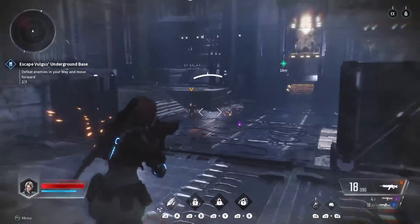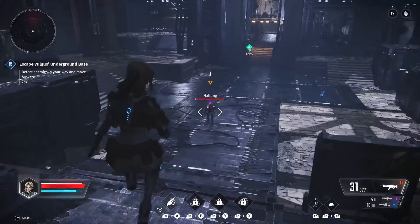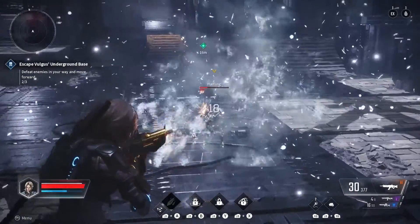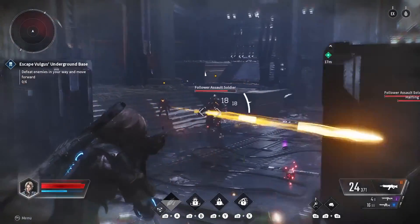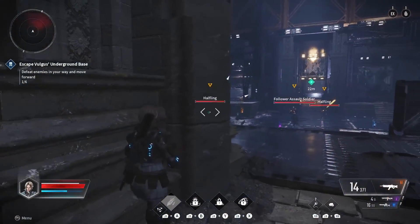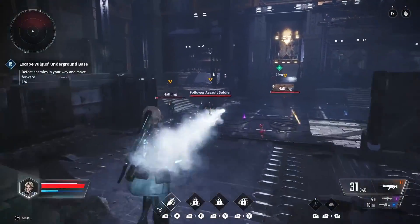Melee was hold left bumper while pressing the right bumper, which is weird, and clicking the stick isn't melee — it's expose enemy weak points. Your various skills use mana and are executed with the left bumper and a face button. It's a bit awkward, but I got used to it.